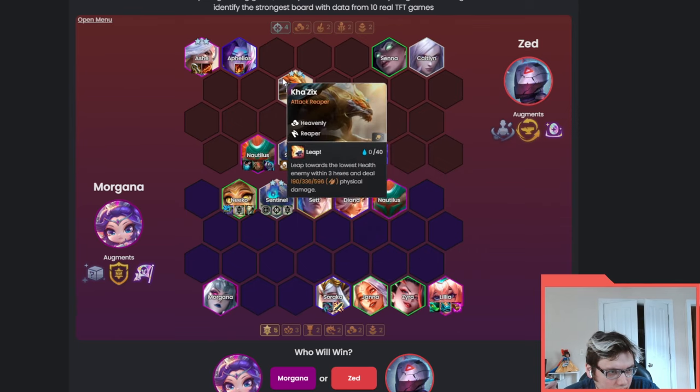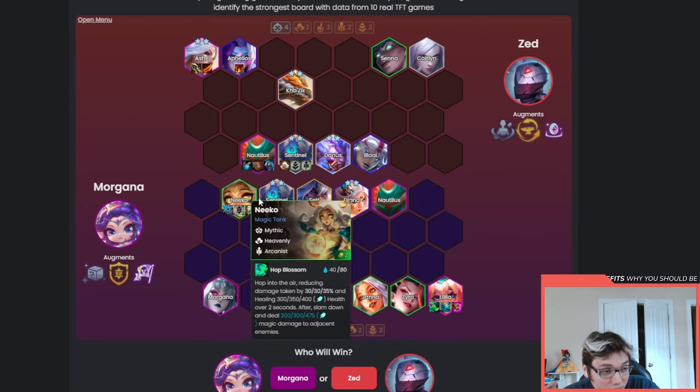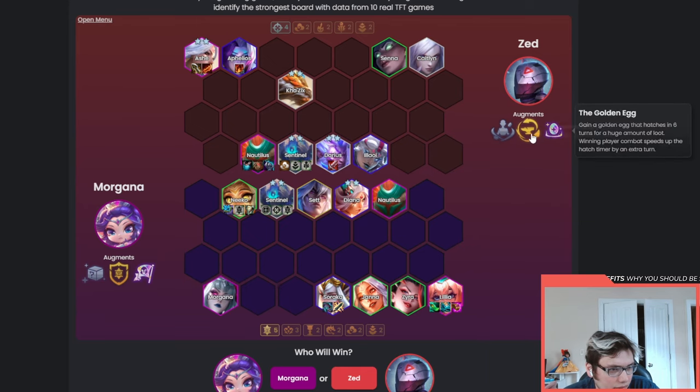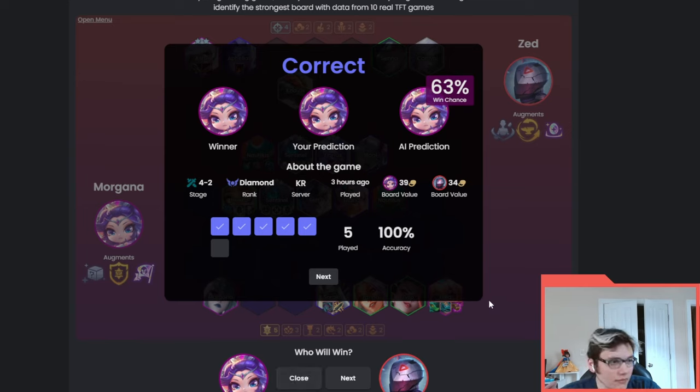Four Sniper and Ash are pretty good, but this frontline falls apart quickly. They have a little extra crit value with Kha'Zix but that means playing Kha'Zix two as well. What happens more than likely is this board is missing its egg value, and this person has a lot of extra items. I think Morgana wins this - and yes, 62% chance to win. Ash two is really good, but this is a common trap: people think they're stable with a two-star carry, but the rest of the board needs to match up.